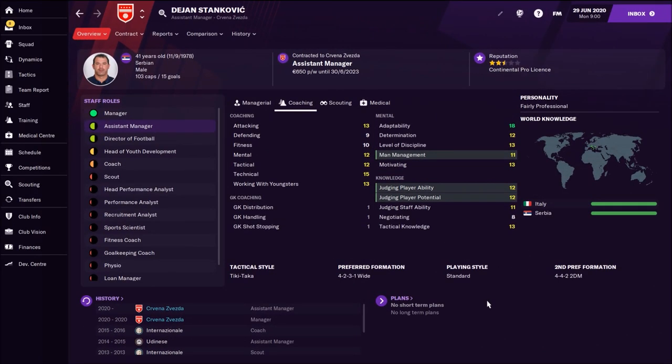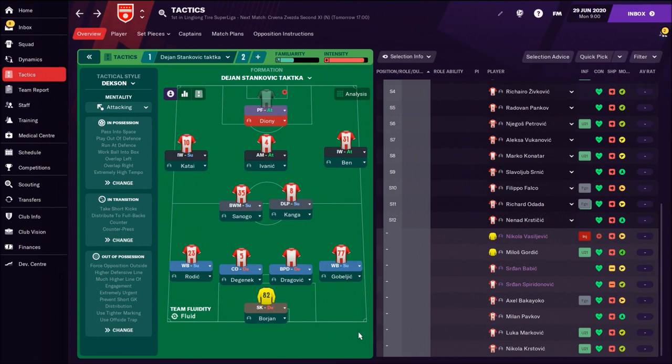Hello brothers and sisters, welcome to FM 2021. In this video I will show you my replication of Dan Stankovic's tactic at Red Star Belgrade, Crvena Zvezda. Red Star Belgrade is playing interesting football, beating Braga in the Europa League group stage 2-1 this year, and Dan Stankovic is using a 4-2-3-1 formation.